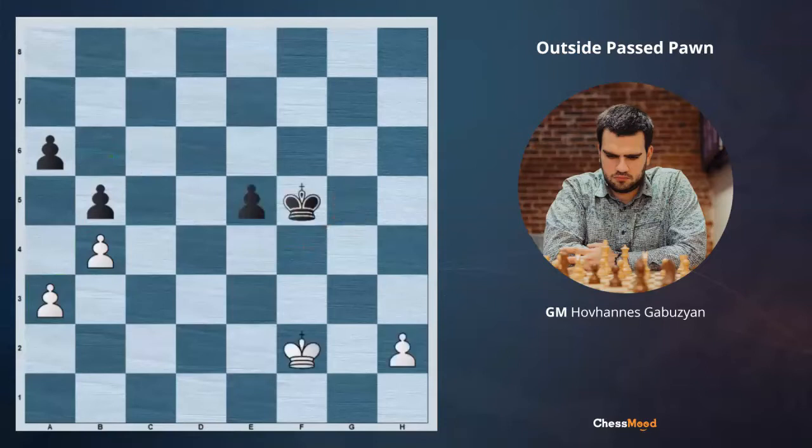After the Kf2 move at the beginning, Black can also try to limit our King's advancement with the Kf4 move. Actually, it doesn't make sense — we still play h4, and even though after Kg4, Ke3, and Kxh4 Black has an extra tempo, it's the same. We go Ke4, after Kg4, Ke5, and when Black goes Kf3, we are still much faster.